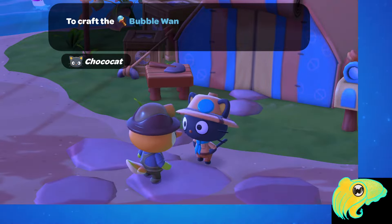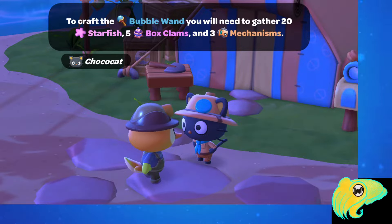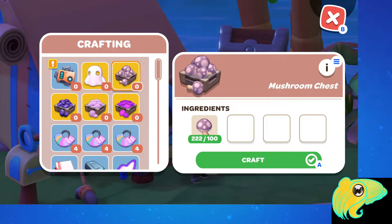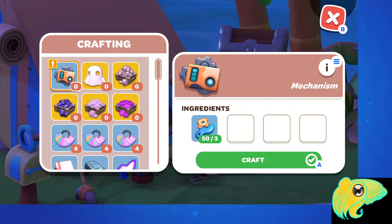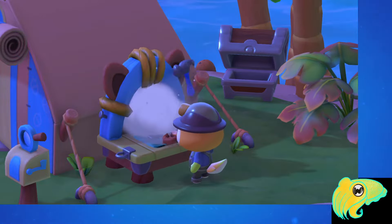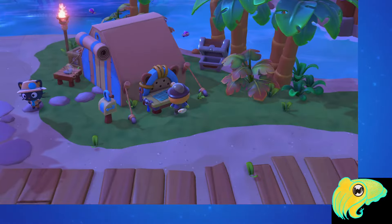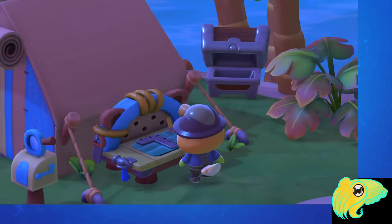Crafting it is going to take 20 starfish, 5 fox clams, and 3 mechanisms. If you've been swimming around a lot and picking up everything you see, you may already have these. Once you have all the materials, you can finally craft the Bubble Wand.